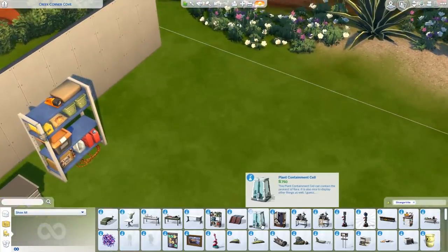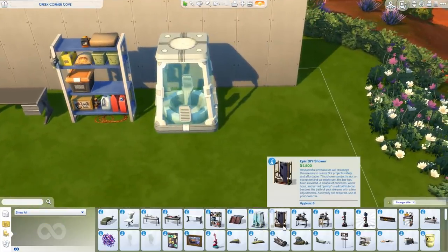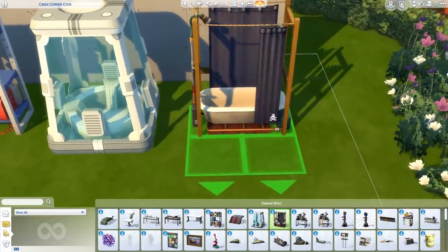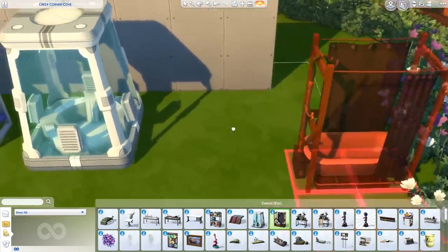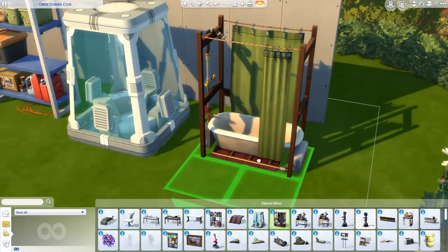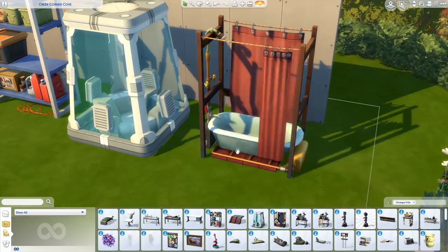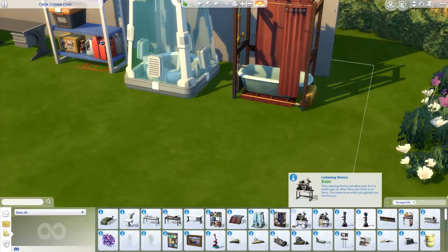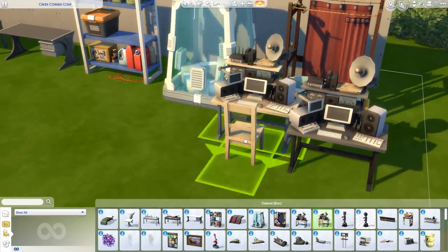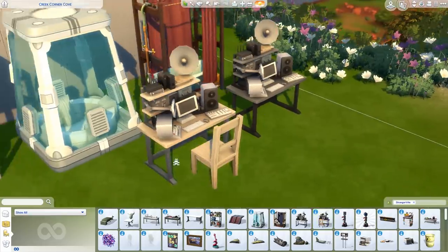Over here we have the plant containment cell — it's pretty huge. Then we have the Epic DUI shower. This reminds me, it's going to go along great with the Sims 4 Laundry Day stuff pack — the whole eco-living theme fits in nicely with the shower. Next up we have the listening device, which only has a few presets — three presets — and this one has a chair in addition.